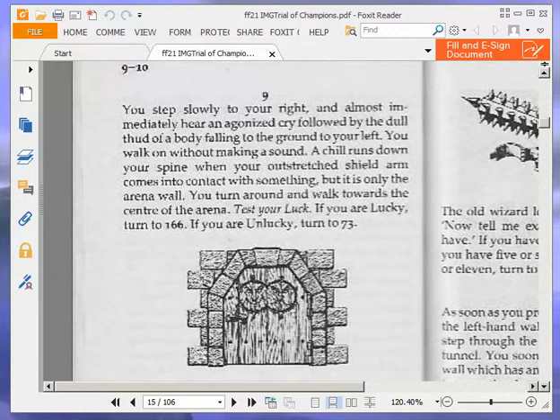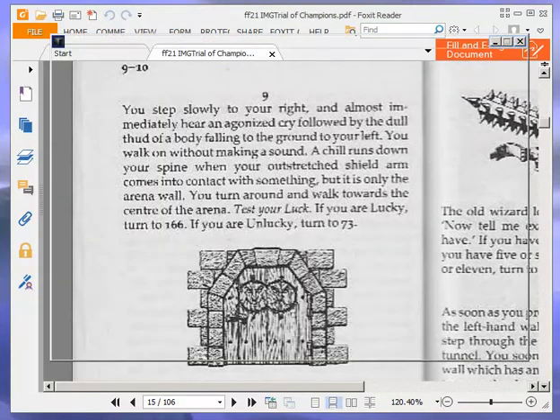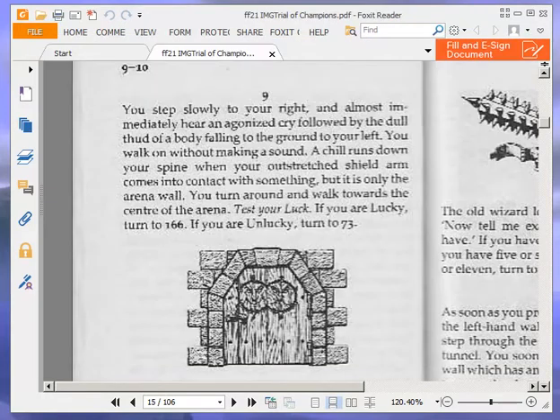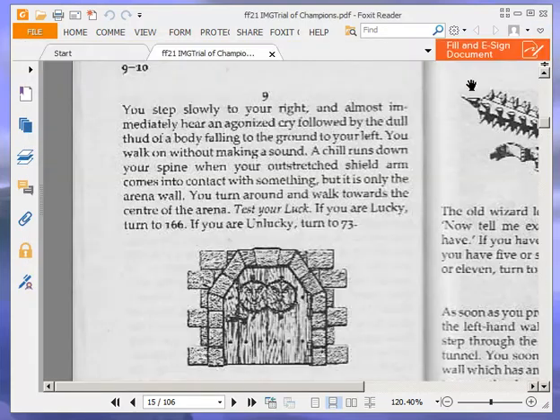Let's test our luck. Our luck at the moment is 11, so we need a dice score of 11 or lower, which we did. Good. But we've lost a luck point, of course, because we had to test our luck. So that's that. Okie dokie, so 166.